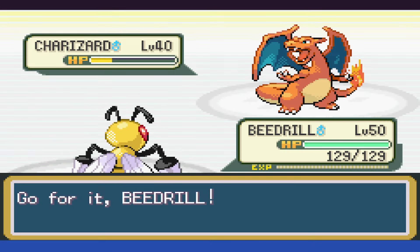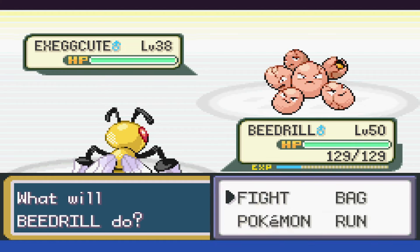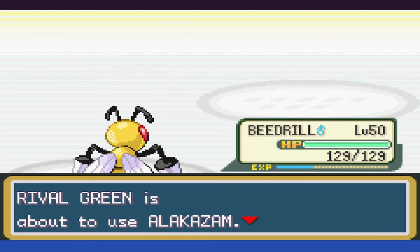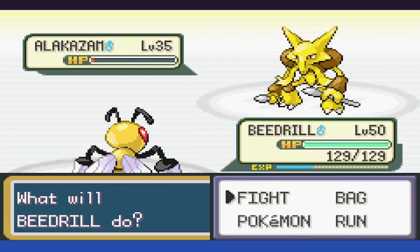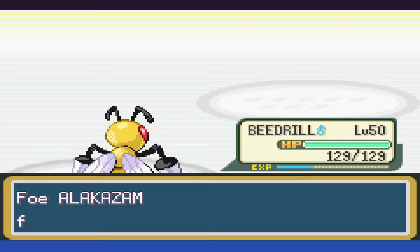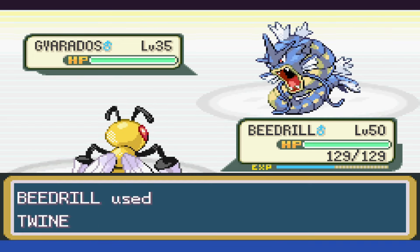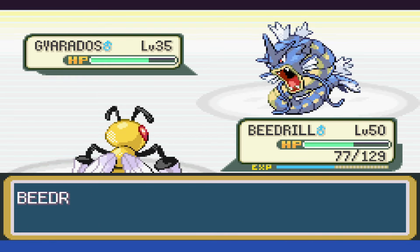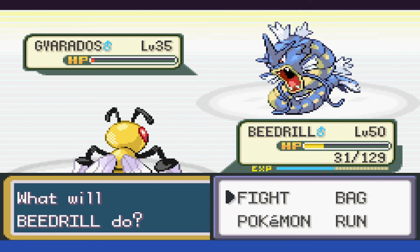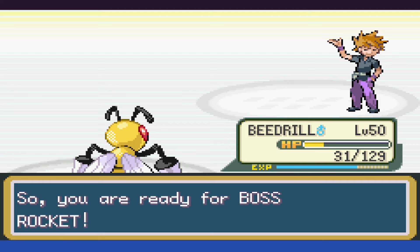When we swap to Beedrill, we thankfully outspeed and can take it out. With Exeggutor, we can actually take it out in one shot as well, avoiding any status powders. Alakazam goes to red, only sets up Future Sight for some reason, and then goes down. It also set up Reflect, and between that and the Intimidation drop, we're not doing too much damage with Twin Needle and Return. Gyarados is swapping between Bite and Dragon Rage, and we get punished by the Future Sight as well. But somehow through a miracle, we manage to stay alive long enough for the Reflect to wear off, allowing us to take out the Gyarados and win.